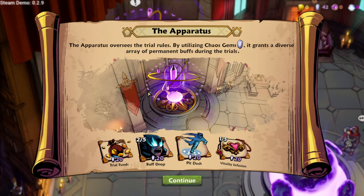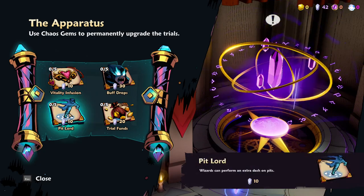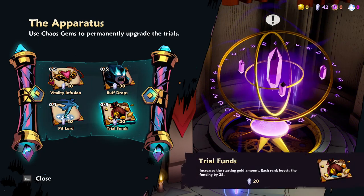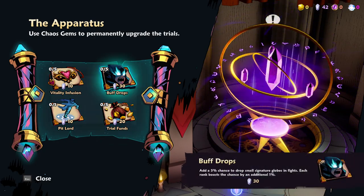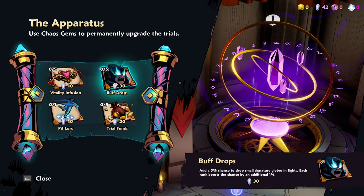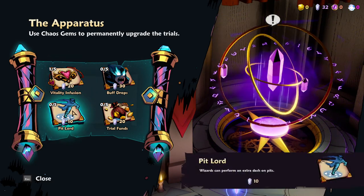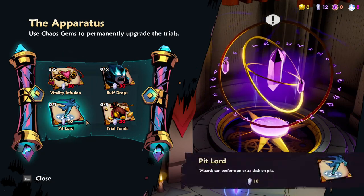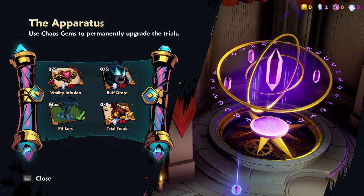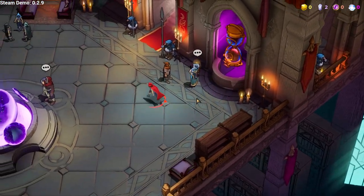The apparatus oversees the trial rules by utilizing the chaos gems, which are the ones I was collecting. It grants a diverse array of permanent buffs - okay, this is the meta progression. I can increase my max health, perform an extra dash on pits, increase the starting gold amount, or 5% chance to drop small signature globes in fights - each rank boosts the chance by an additional 1%. What's a signature globe? Is that to refill my signature ultimate bar? I think I want health.